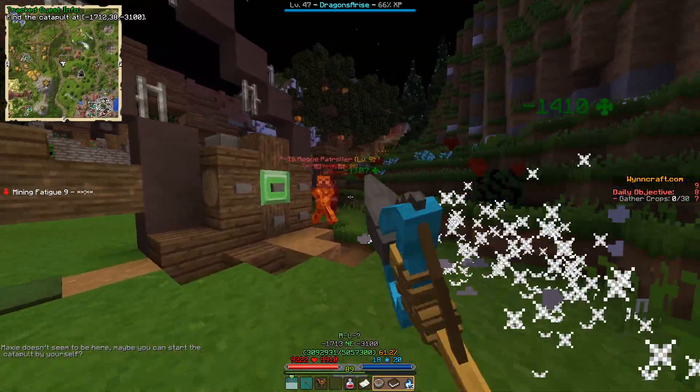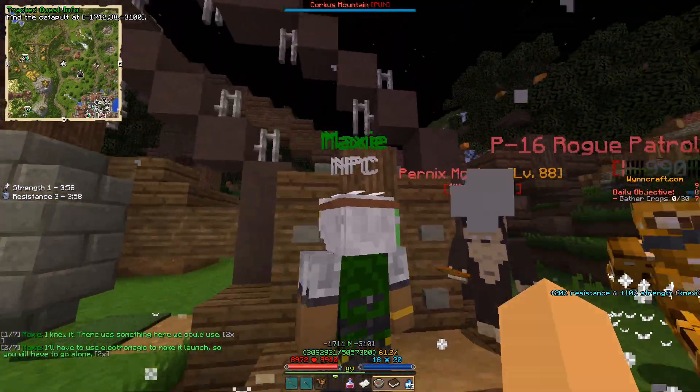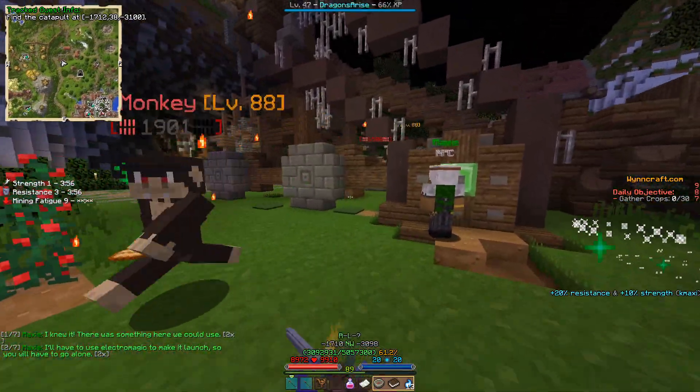Right over there you're gonna see this big catapult. Maxi doesn't seem to be here yet so you can just activate it — click this button right here. Now that you've clicked the button, Maxi will come and say some things, so just give it a moment.